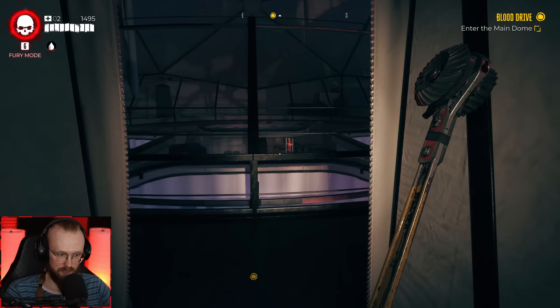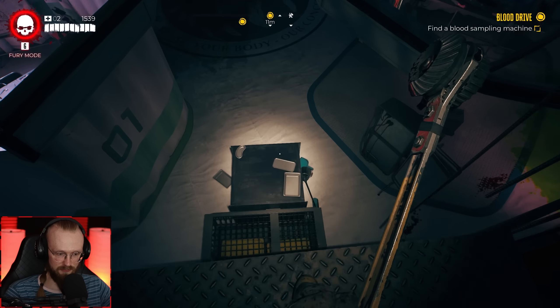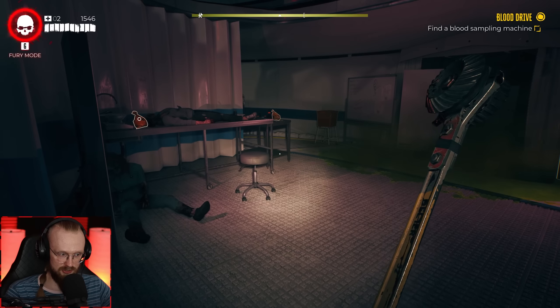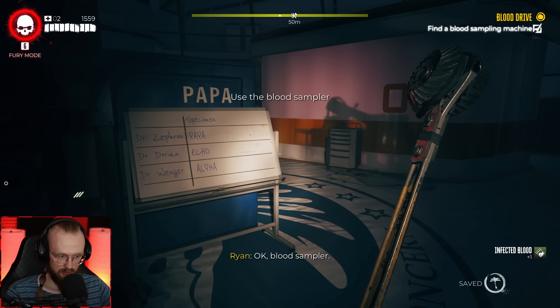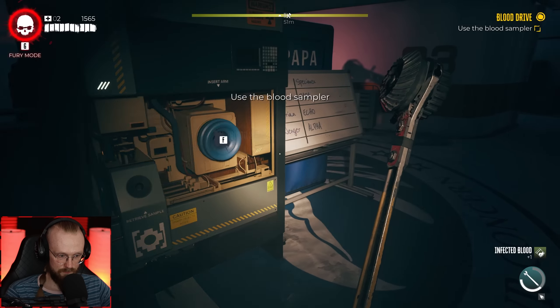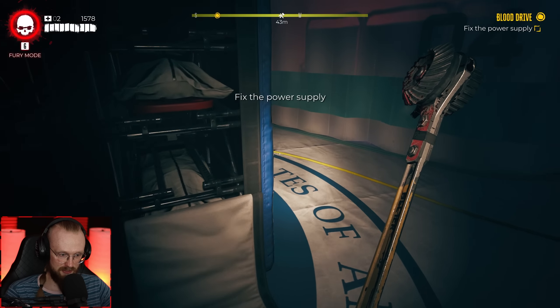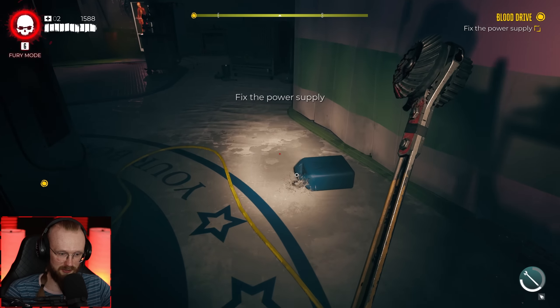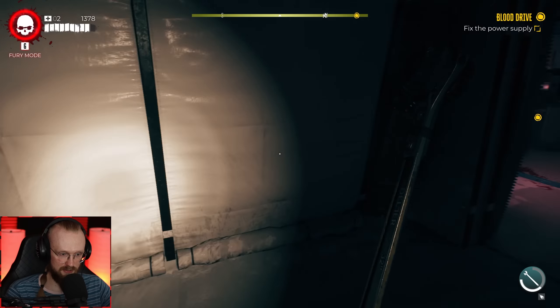Enter the main dome — I am ready to fight whatever boss we find there. I am absolutely ready to smash whoever is going to appear here. I'm ready to deal with them. No power — of course there's no power, there's never power. No power, no keycard, no fuse. Let's drop that here. Let's get rid of the plastic goop so we can run there easier.